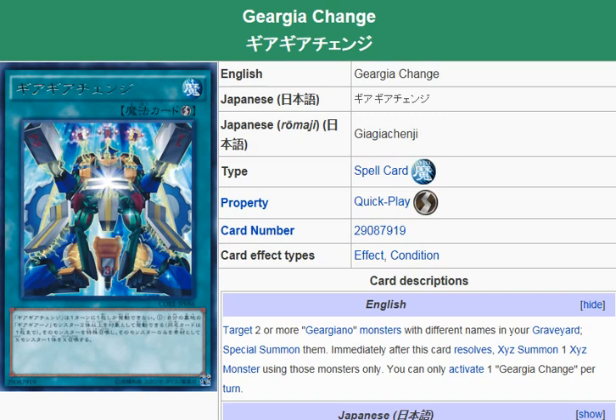Obviously this is just made for like a quick exceed summon. If your opponent tries to go for like a Raigeki or a Dark Hole or something, then you'll be able to activate this in a chain and exceed summon into a monster that can protect itself from being destroyed. That'll be something good.